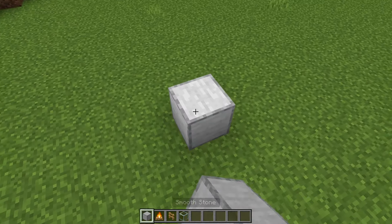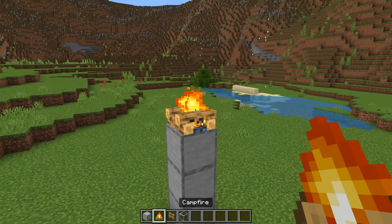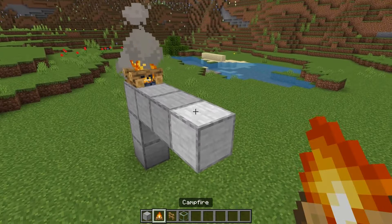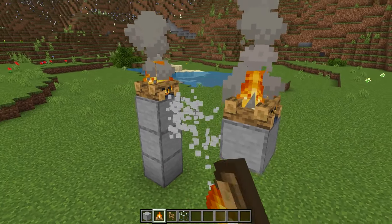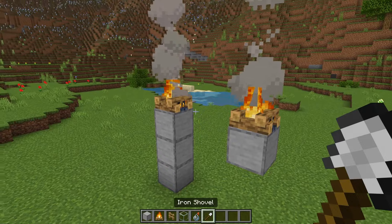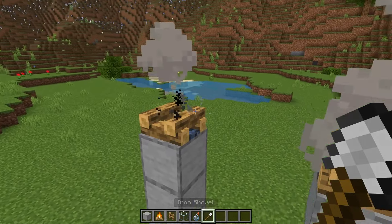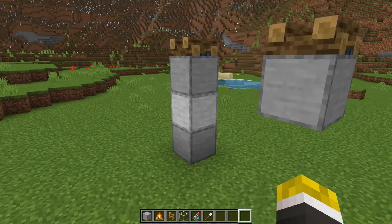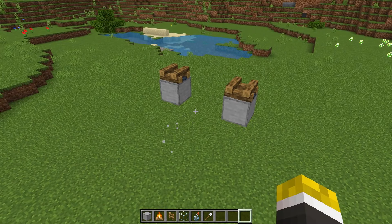The first thing you want to do is build up three blocks off the ground and place a campfire on top, then go three blocks in any direction, place a campfire on that block, and then you can break those middle two blocks. I recommend temporarily taking your shovel and right-clicking these campfires to put them out, because that smoke gets really annoying when we're building the farm. You can also go ahead and break those two blocks so it looks like this.